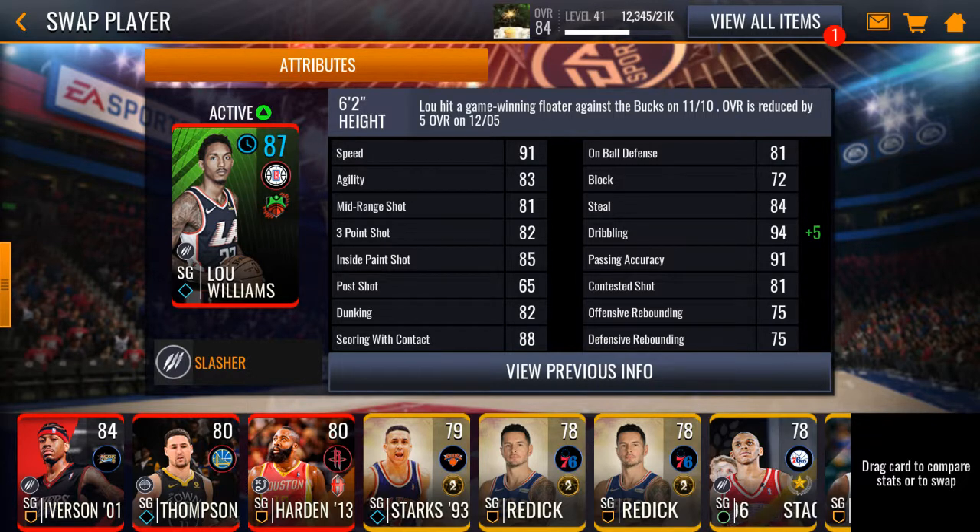Lou Williams: speed 91, agility 83, mid-range shot 81, three-point shot 82. I expect him to be a good three-point and mid-range shooter. Inside paint shot 85, post shot 65 — post shots not that good — dunking 82, scoring contact 88.